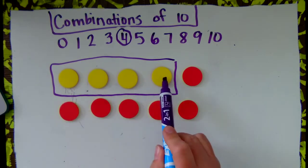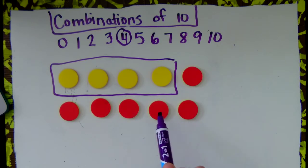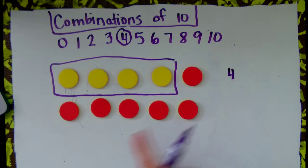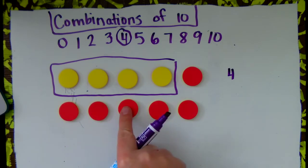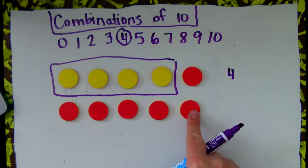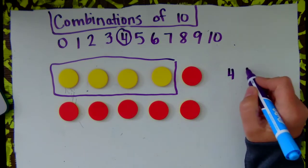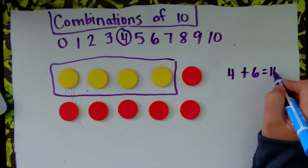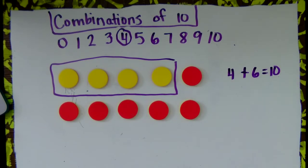4, 5, 6, 7, 8, 9, 10. I still have a group of 10. 4 are yellow. How many are red? 1, 2, 3, 4, 5, 6. So 4 plus 6 equals 10. This is one combination of 10.